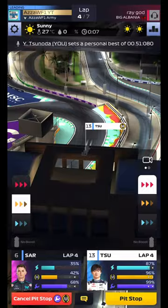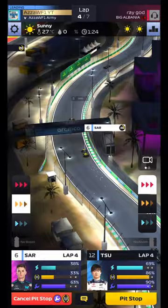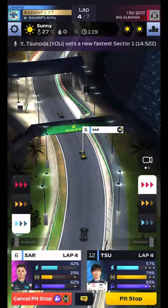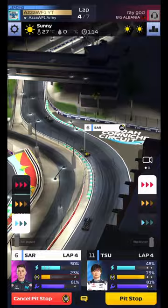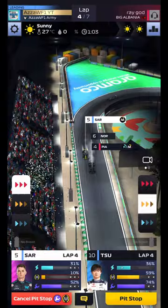Tsunoda has got good power unit left — remember we've been conserving — so we're looking pretty good. We're going to boost him a little bit to get him round Fernando. Sargent we're going to bring in at the end of this. We can only do one more medium pit stop. We've got a component failure on our rival, so that's all good. We'll cut down Tsunoda and let him bring a bit of power unit back, then in comes Sargent to pit.